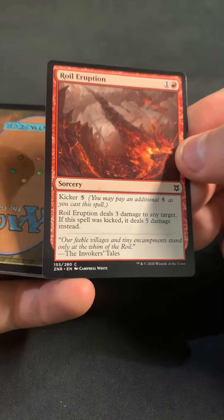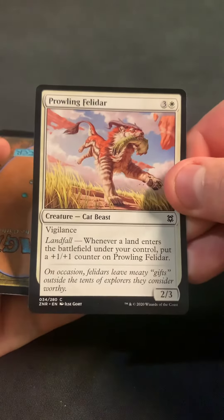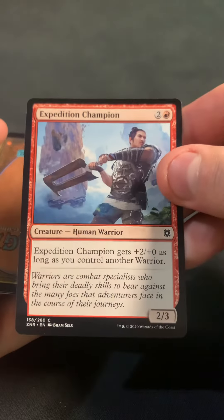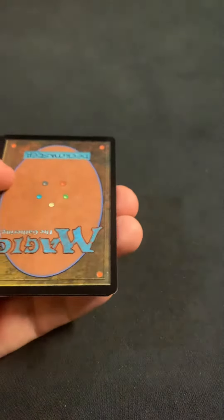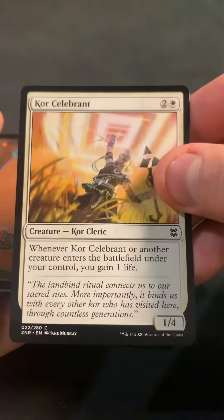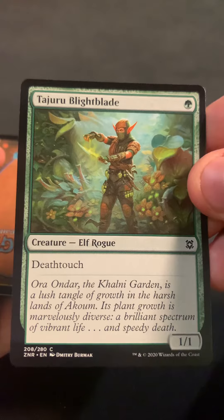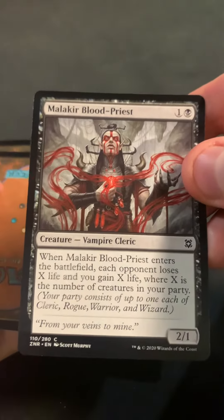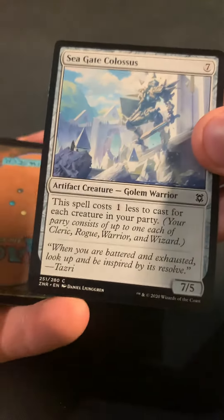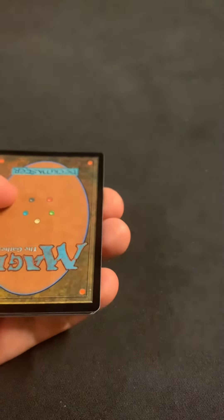Royal Eruption as the first common. Skyclave Squid in Showcase. Prowling Felidar. We've got Expedition Champion. We've got Gul'draz Mucklord. We've got Kor Selburnt. We've got Tazuri Blightblade. We've got Malkir Bloodpriest. We've got Seagate Colossus. Marauding Blightpriest.